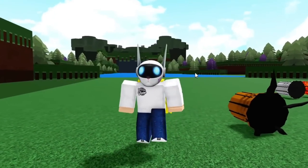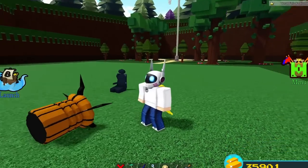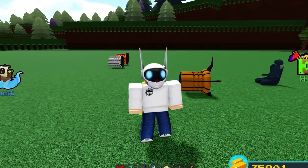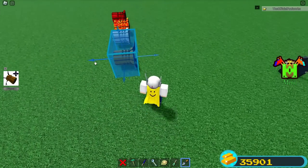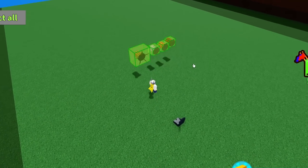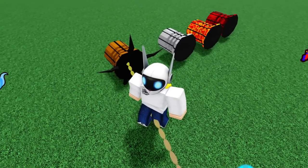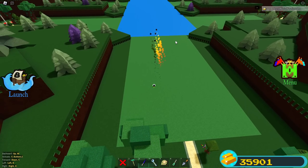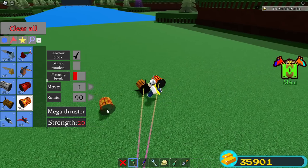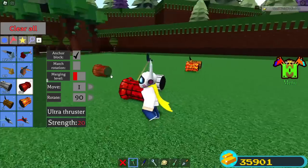The spooky thruster came out in the Halloween update, and I'm honestly not sure if there's ever going to be a way to obtain it again. We haven't had a Halloween update in about two years, so it's considered a pretty rare item. Testing it in a speed comparison, the spooky thruster ends up being the same speed as the mega thruster despite having different strength values. So the ultra thruster is still in the lead by far.